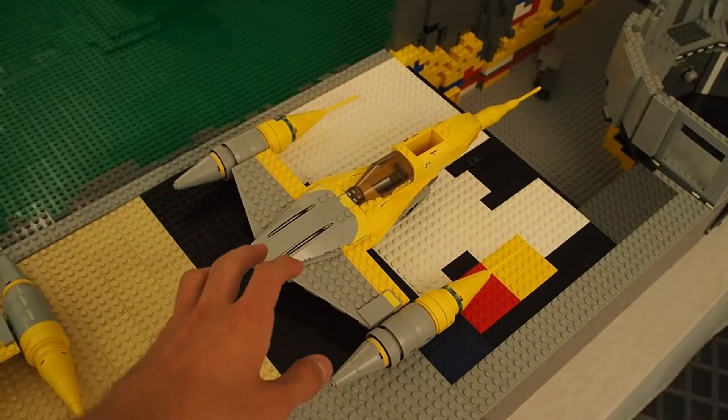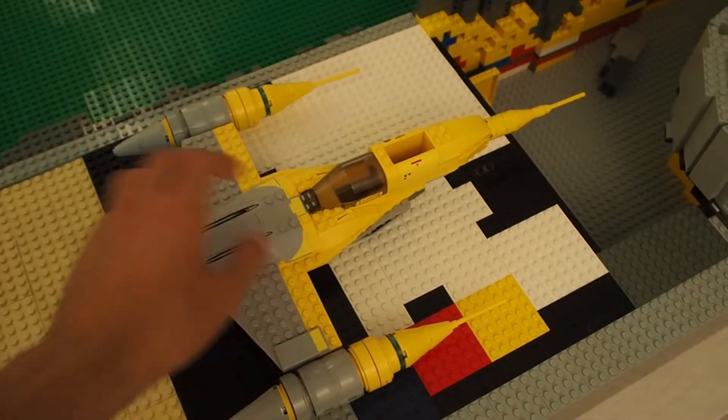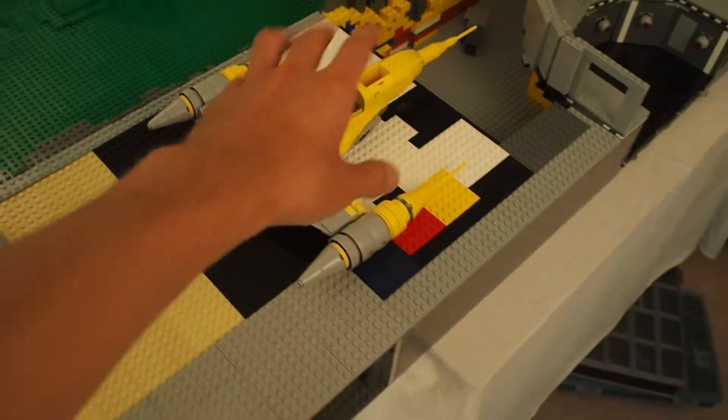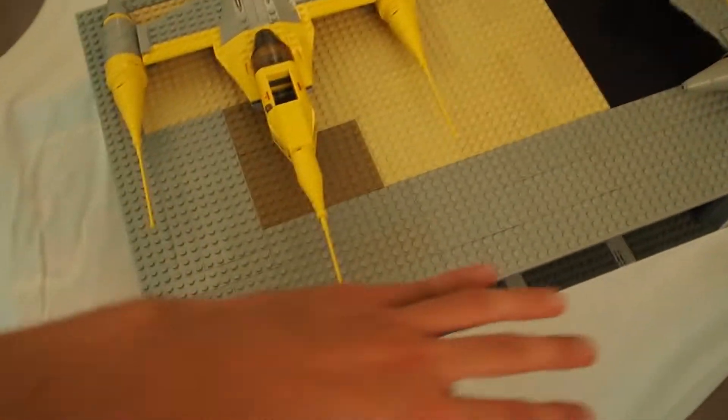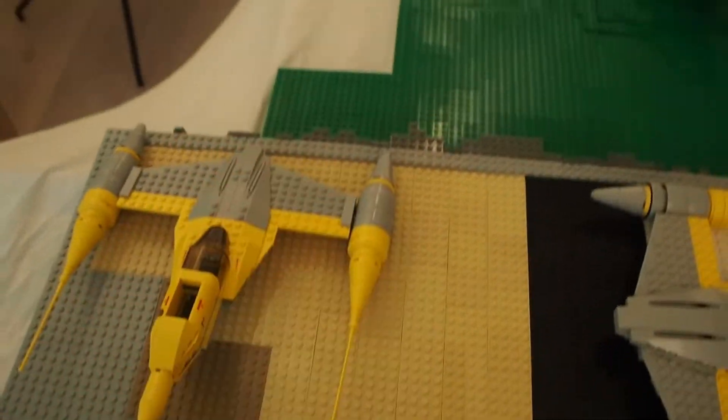Here I want to make a bay where those ships are stationed above each other, and that's what I want to make around there. And here will be the sort of runway where they fly outside.